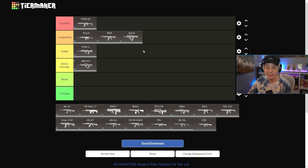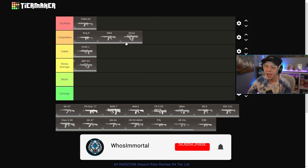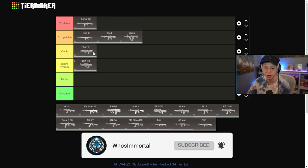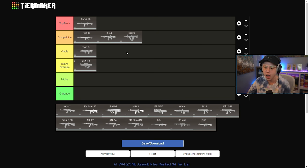The Groza actually improved quite a bit with the Season 4 update — I think it's got to be in the Competitive category. It's a rifle you could use in quite a few different situations. I wouldn't say it's the best long range rifle — the Krig and Fara are better alternatives there — but like the XM4 it's really good up close and medium range where it thrives the most. Good fire rate, pretty minimal recoil, relatively easy to use. The Groza right now is feeling pretty good.